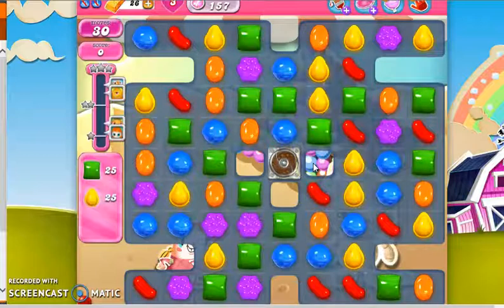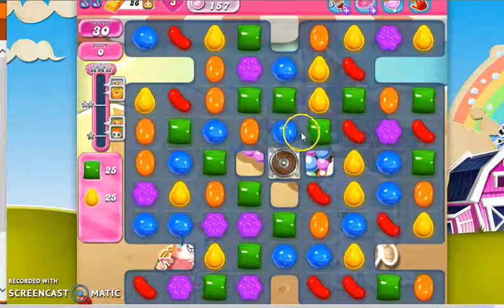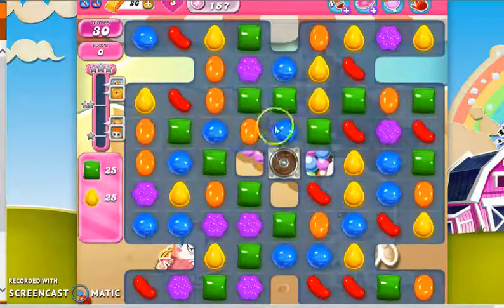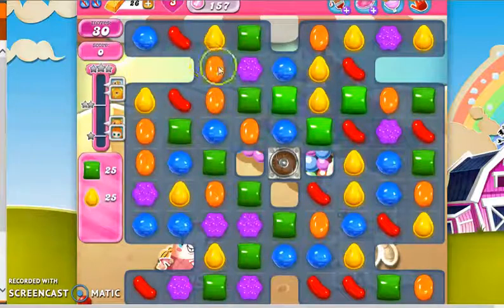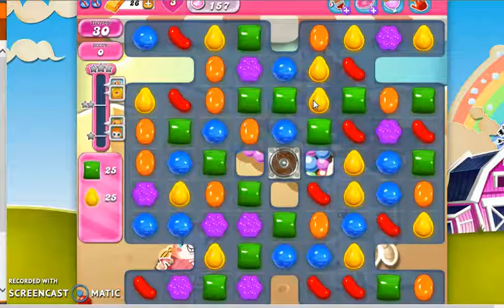I'm going to be perfectly honest with you — I find this level to be one of the most boring levels of Candy Crush Saga. We have six colors, we have these strange gaps in the board, which means cascading is not likely to occur. It's not a very high scoring level either. It's just kind of simple and very slow, and incredibly difficult to get three stars on. So I'm just playing this level for any of you who may be stuck with it, and I'm probably never going to play this level again.